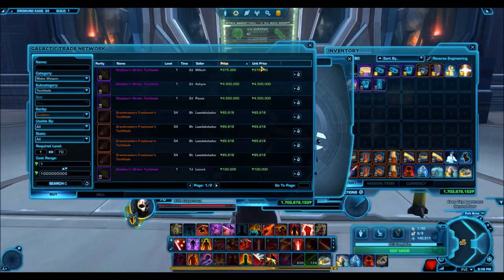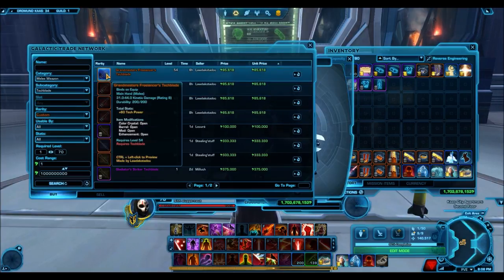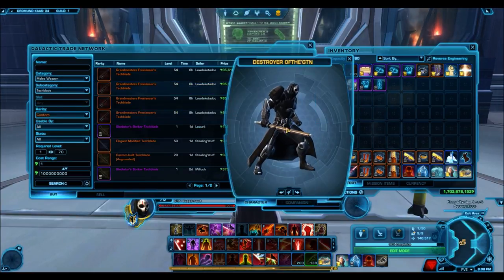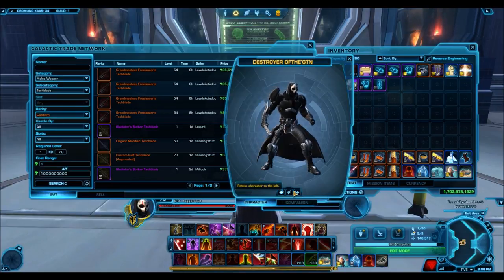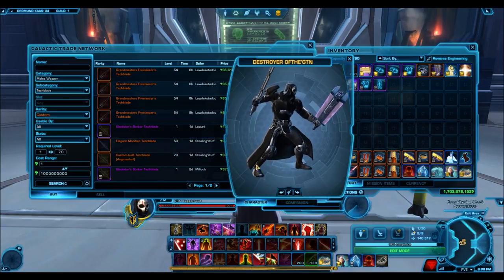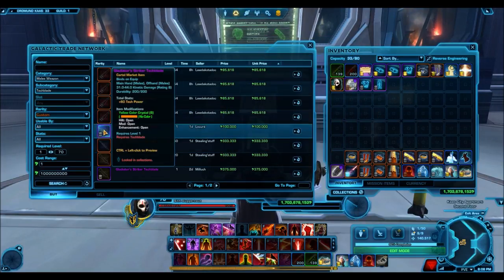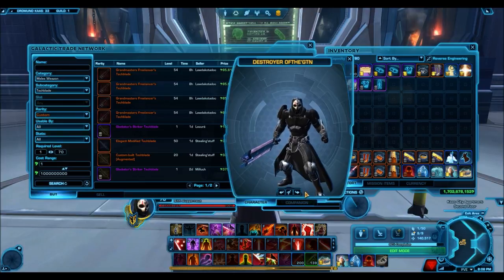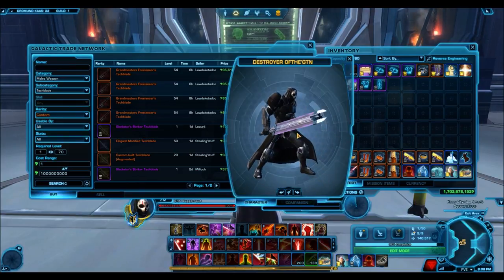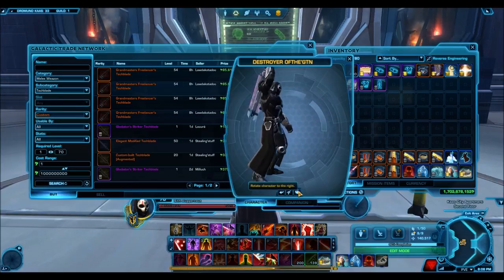You'll find some really nice designs for under a million credits. For example, the Grandmaster Freelancer — this one is basically the design of the training sabers you get on Tython and Korriban. So if you wanted to use that training saber look a bit longer, you can buy one for very cheap off the GTN. Keep in mind the green ones from starter planets can't really be used for damage; you need a custom one, which is this orange color here.